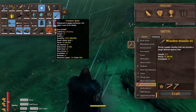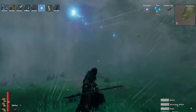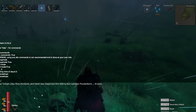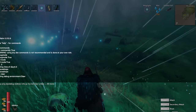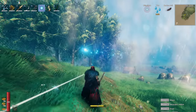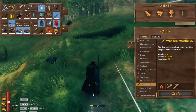Next we have the Carapace Spear — 115 pierce and 16 use stamina. That looks really, really cool. You can stab with it like any other spear and throw it like any other spear. Pretty cool that we have that.